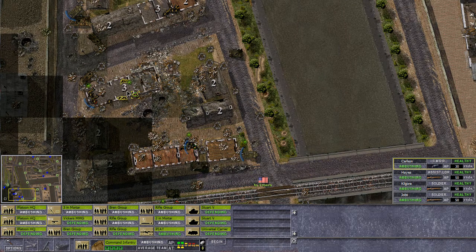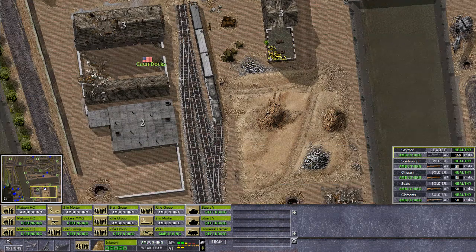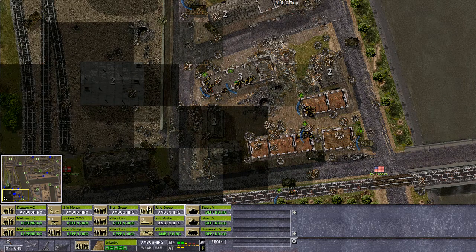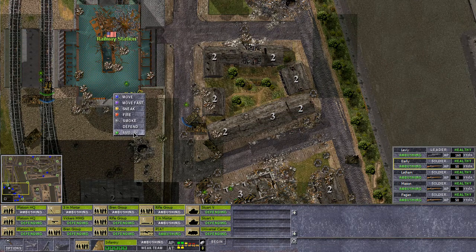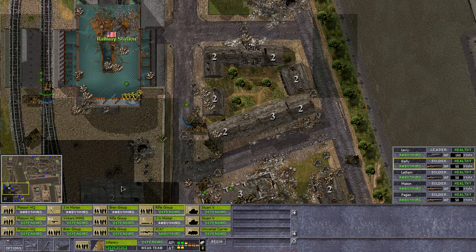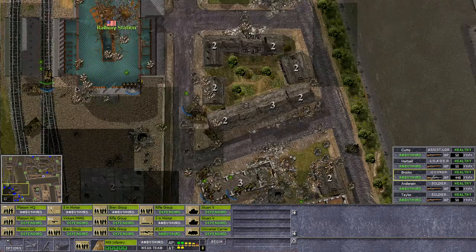That's where I want them - there we go. We also have a rifle group left so I'll put them in this little building over here for defense. I don't want any mess-up in this sector. We've got a nice little rifle group over here as well which we'll put on ambush. They can fire out of this building without issues. Bren group on the other end.